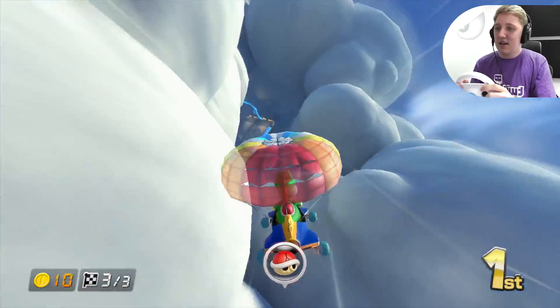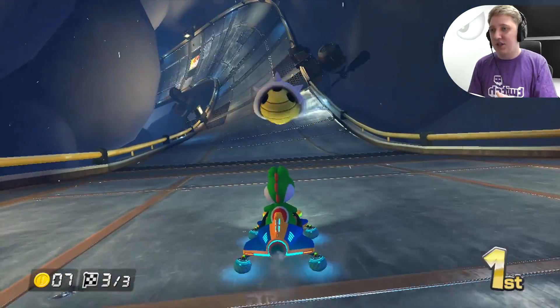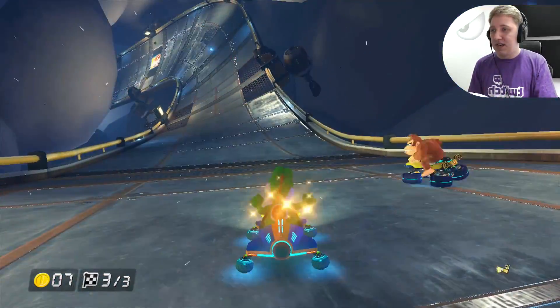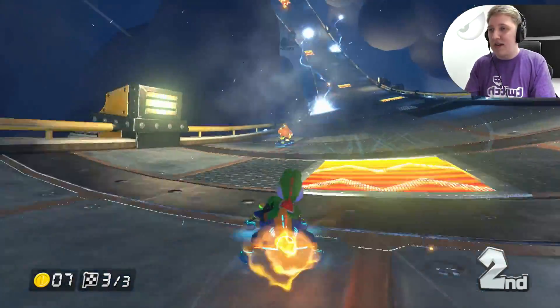Oh, look at this. I'm pretty sure red shells can't catch us up through there. What — they can? And now a blue shell. I'm just going to stop still — there's no point wasting it. There you go, now I keep all my coins. So it looks like if you get hit on the spot, then your coins just spill out where you got hit.